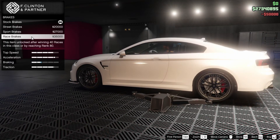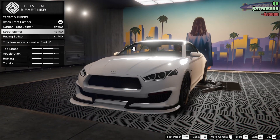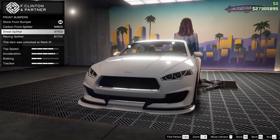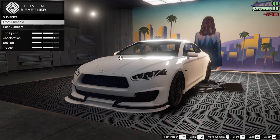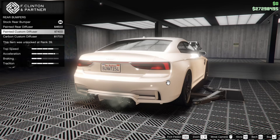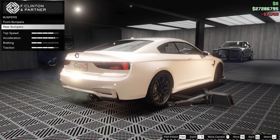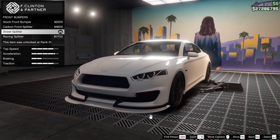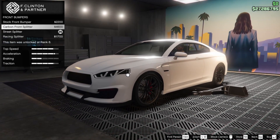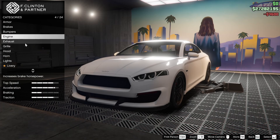We're going to go all the way up on the armor. For the brakes, we've got to go all the way up on those as well. For the bumpers, we do have front and rear options for this car. I'm going to go for the street splitter up front. For the rear bumper, we can go for the painted diffuser, the painted custom diffuser, or the carbon custom diffuser. I'm going to go for the carbon custom. I just wish that the front bumper had the street splitter in carbon, but that's not a thing. So let's go for the carbon front splitter just to match up a little bit better.